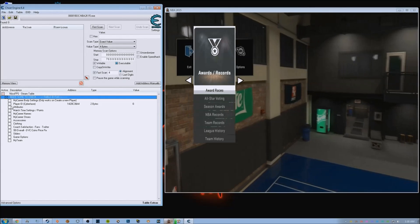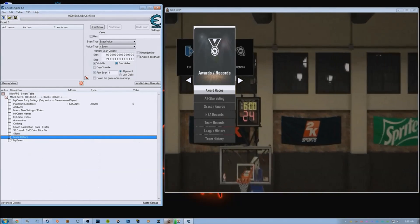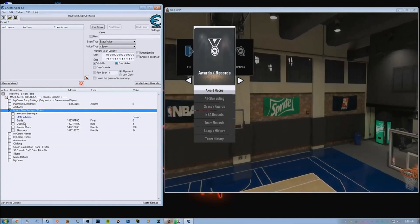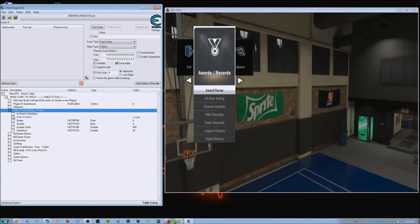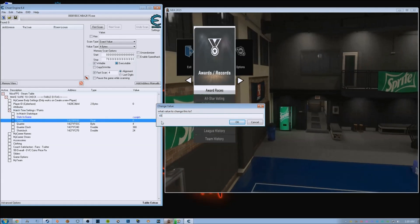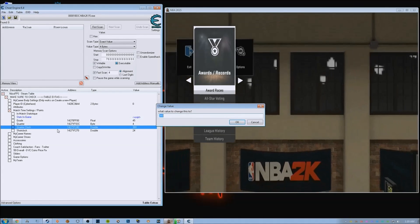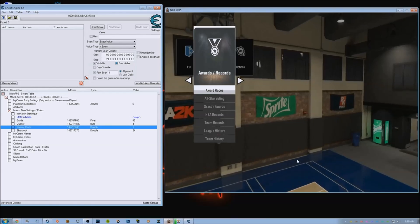Where are we here? Match time and settings. Now, with the game paused, you're going to check this little X and go to grade. Change that to 45 — that's pretty much an A+. The quarter is already 4, so you're going to go ahead and change the quarter clock to one second. Then you're going to go back into the game.